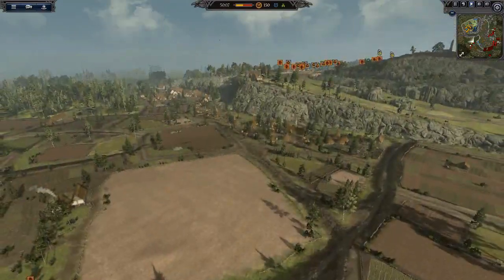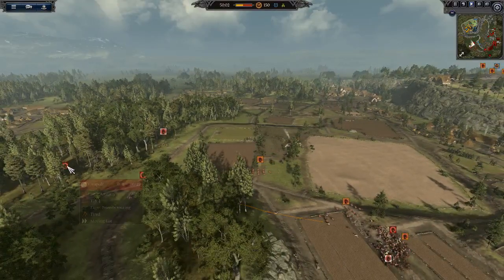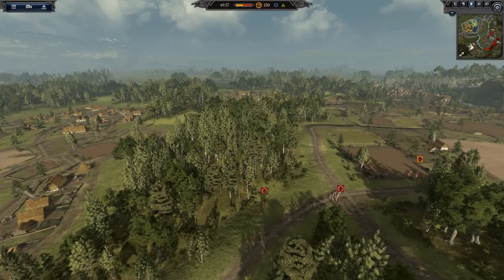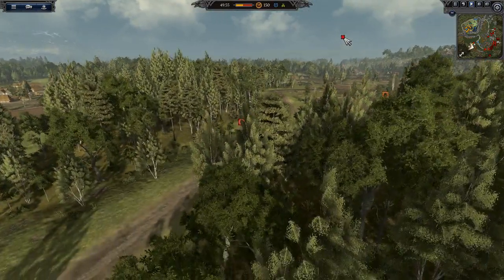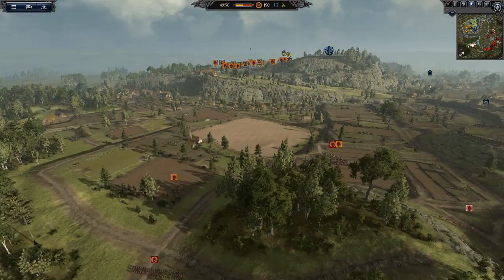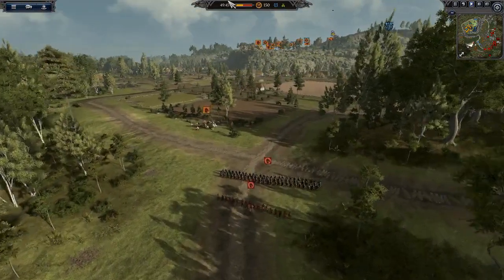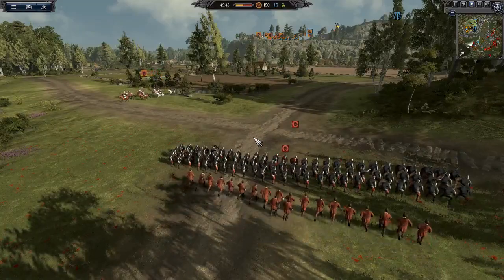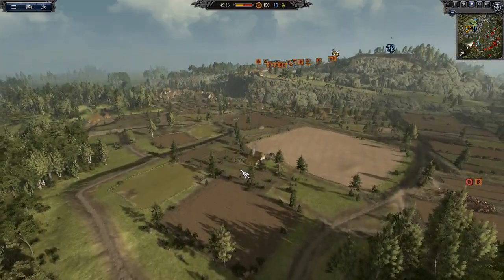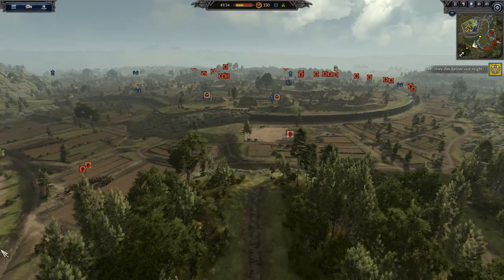They are losing decisively. The reason I was doing this whole engagement out here was I was trying to get to the artillery, which he is now trying to defend with his foot soldiers. Both I and the attackers have gone for lots of heavy spears, lots of heavy swords, and archers and crossbows. They also have a catapult each. They flee before our might — a tower has been destroyed.